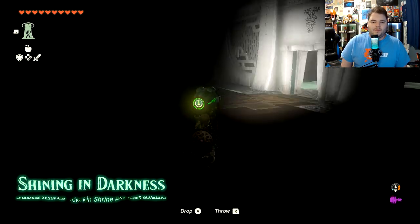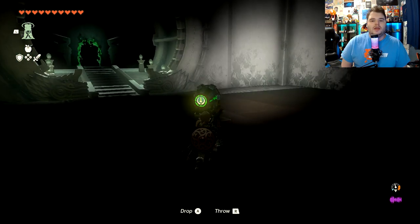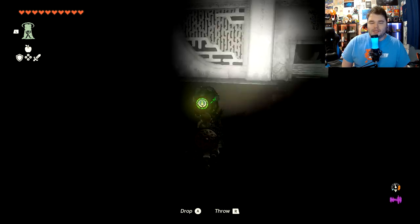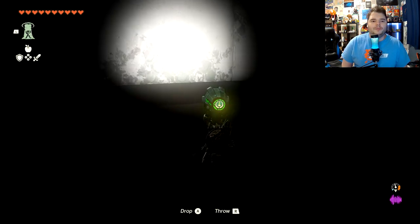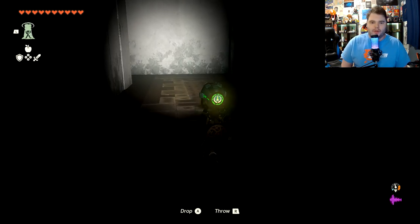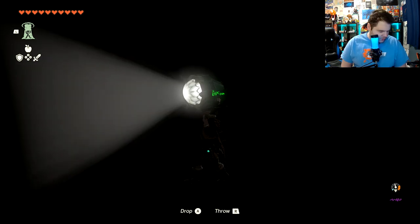The big tip for this one is to use the seeds — I forget what they're called — but the seeds that show you how to navigate in darkness. So we're going to just move forward here a little bit. You can also just use the light as well.